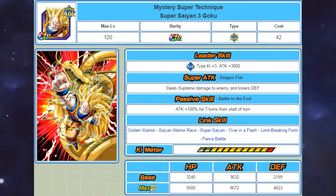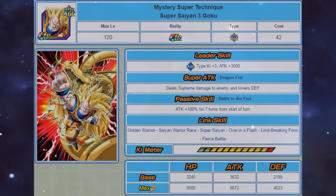Let's move on to the Agility Super Saiyan 3 Goku. I'm going to say this straight away — he is easily one of the most underrated units in the game. His leader skill gives 3 key to Agility types as well as a 3000 attack boost. He causes Supreme Damage and lowers Defense. He gets a 100% attack boost for 7 turns. His links are Golden Warrior, Saiyan Warrior Ray, Super Saiyan, Over in a Flash, Limit Breaking Form, and Fierce Battle. He's very similar to Super Saiyan Blue Kaioken in the sense that people don't like him because of his restriction, but people don't realise how good he actually is at Super Attack 10 and when on a double Super Saiyan 4 Vegeta lead. When you invest orbs into him and have him on that Agility team, he can easily hit for around 600-800k depending on your setup. And if they are going to add multiple passive skills or change the way the current ones work, he will definitely be making a comeback.